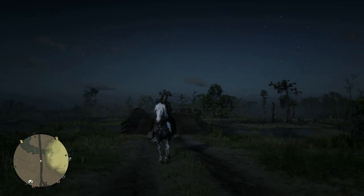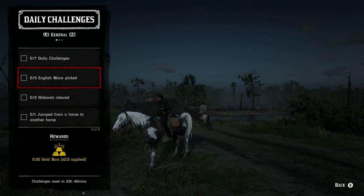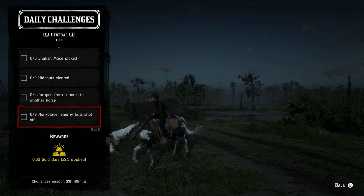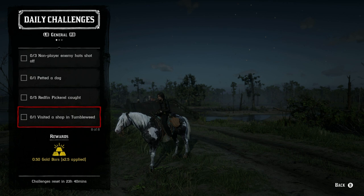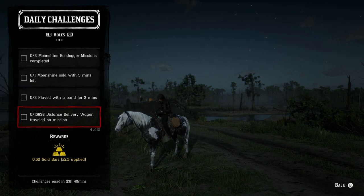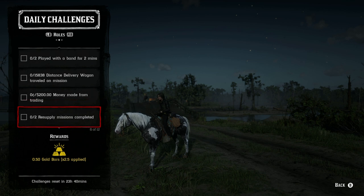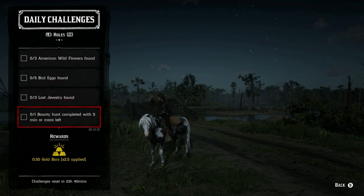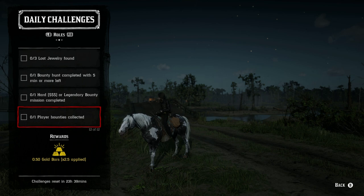For the daily challenges today, we have: five English mace picked, two gang hideouts cleared, one jump from a horse to another horse, three non-player enemies' hats shot off, one pet a dog, five redfin pickerel caught, one visited a shop in Tumbleweed, three moonshine bootlegger missions completed, one moonshine sold with five minutes left, two played with a band for two minutes, a delivery wagon distance of 15,838 while on a mission, $200 made from trading, two resupply missions completed, three American wildflowers found, five bird eggs found, three lost jewelry found, one bounty hunt completed with five minutes or more left, one hard or legendary bounty mission completed, and one player bounty collected.